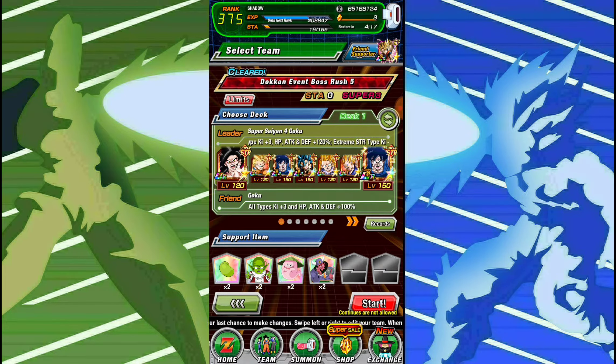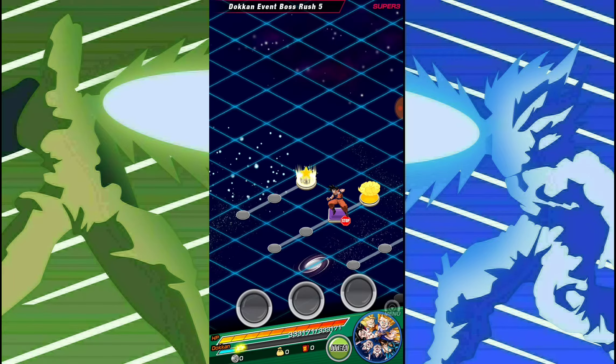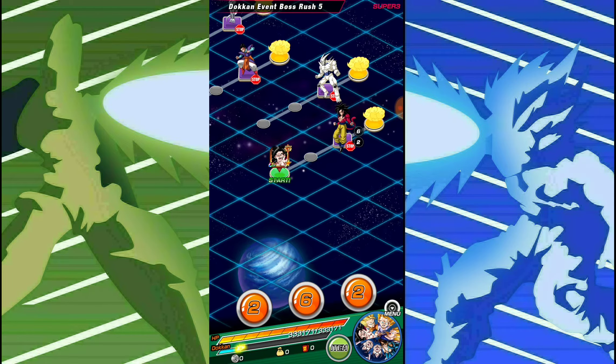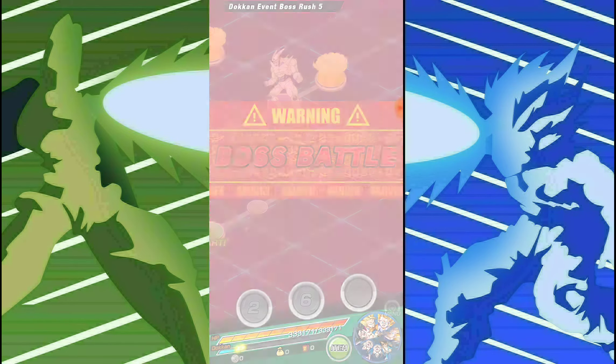I couldn't find a Super Saiyan 4 Goku, so I just ended up bringing this Thousand Day Goku, which should do the job very effectively. We're going into Boss Rush Stage 5. We'll do the Gogeta and Omega fights. Goku's in the 7th slot, but it's actually fine because I want to link him up with the Super Saiyan 3 GT Goku on that first rotation.